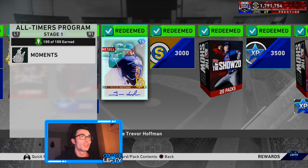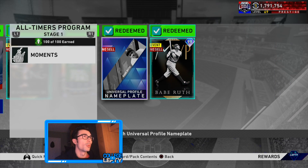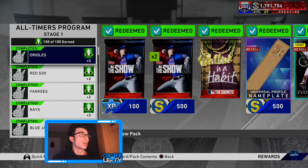We have Evan Longoria Gold Glove, Trevor Hoffman Signature Series, Cy Young Tom Seaver, this Ducks in the Pond pack, a pretty cool banner, and then of course Babe Ruth.